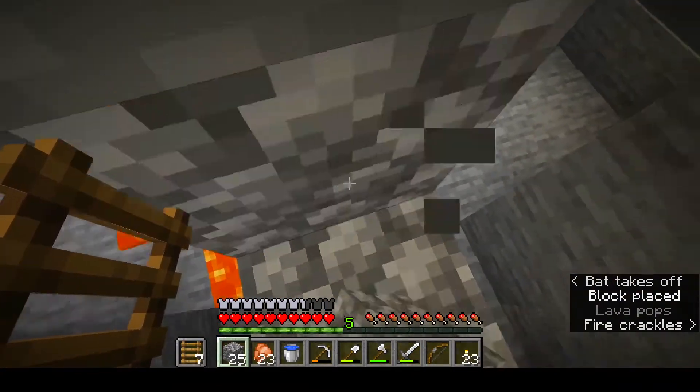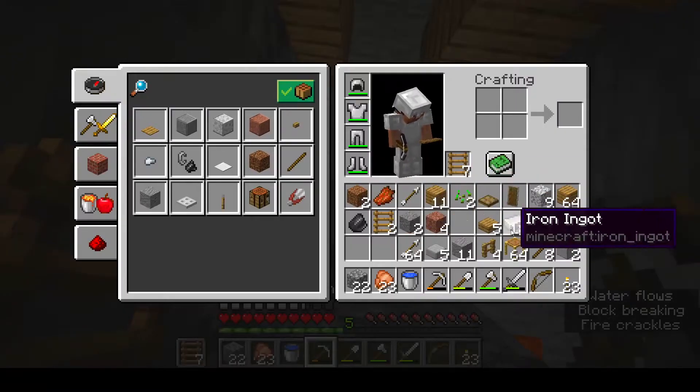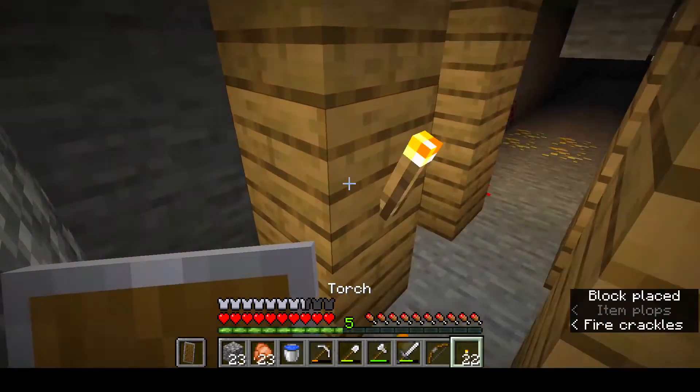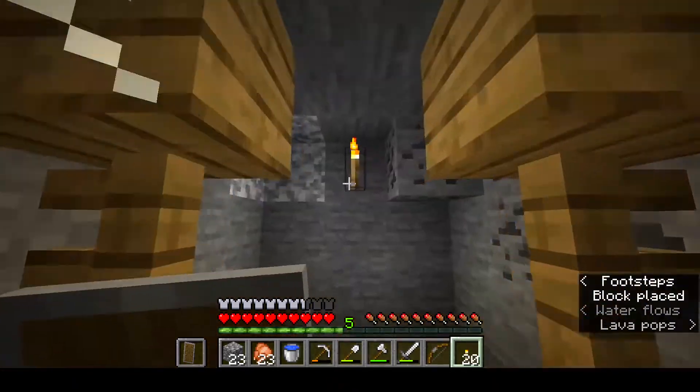No immediate threats except for the lava, so we can get rid of that very quickly. Let's put the shield in the offhand so that if we encounter any skeletons or anything, we can... Diamonds!